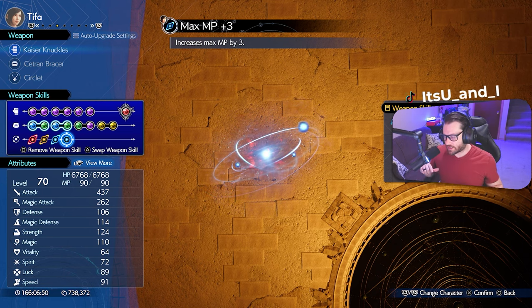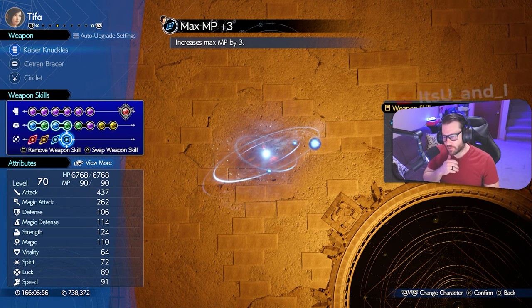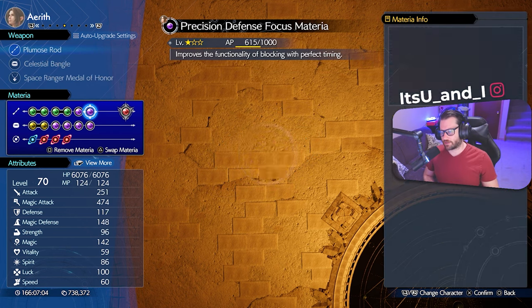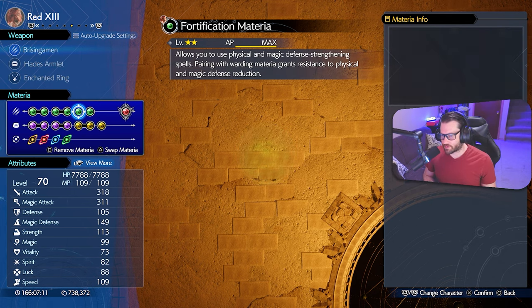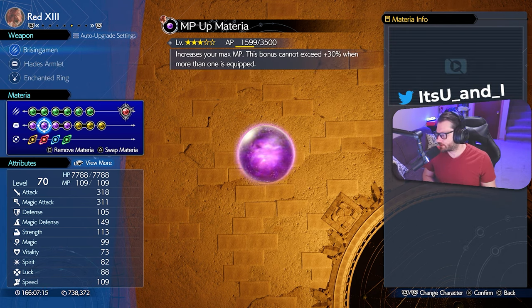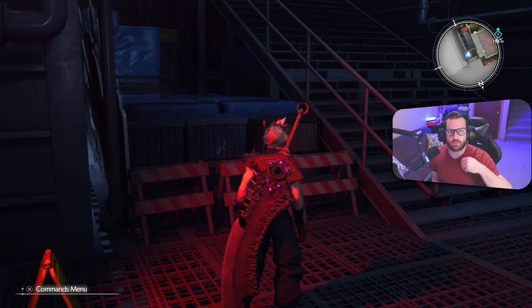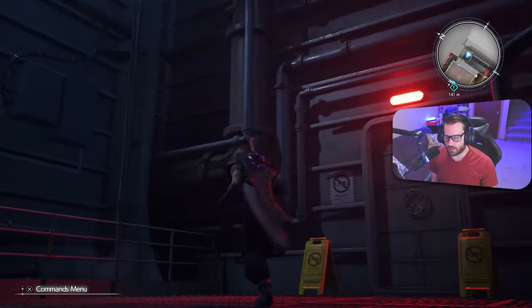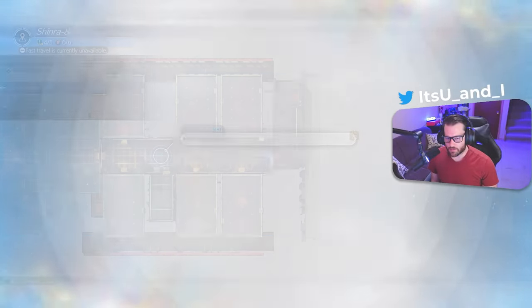That covers the character builds for Chapter 5. We'll also be playing with Cloud, Aerith, and Red for some mini battles you can't avoid — those builds you can basically use whatever. I threw a bunch of magic on Aerith and standard HP Up/MP Up stuff with some heals, same with Red. But you could pretty much do whatever you want with those two. Let's dive into the story.